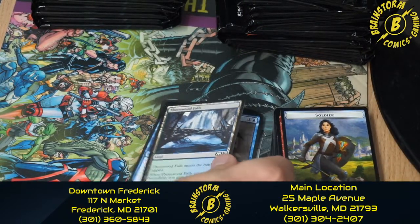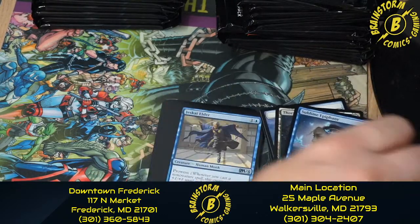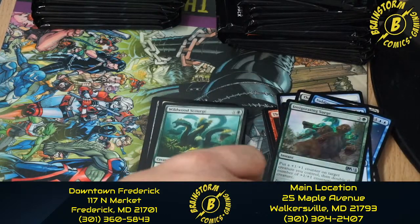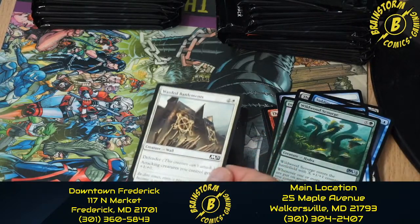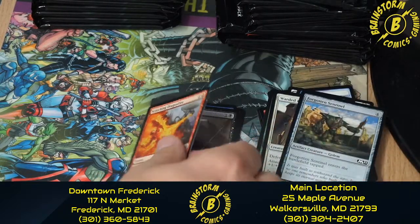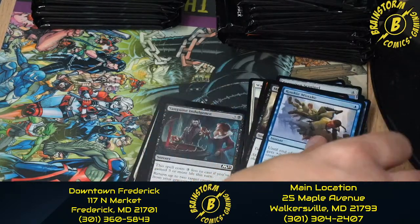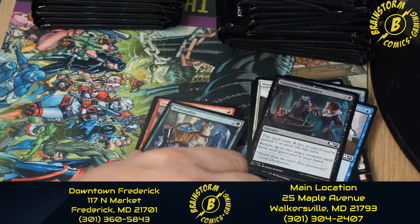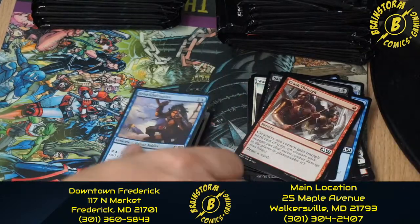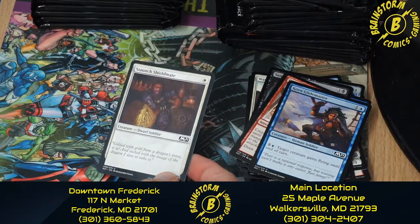The token we got was a Soldier, Thornwood Falls. The rare was Sublime Epiphany, Jeskai Elder, Invigorating Surge, Wildwood Scourge, Warded Battlements, Forgotten Sentinel, Scorching Dragonfire, Mind Rot, Rookie Mistake, Sanguine Indulgence, Pride Walking Again, Crash Through, Keen Glidemaster, Staunch Shieldmates.